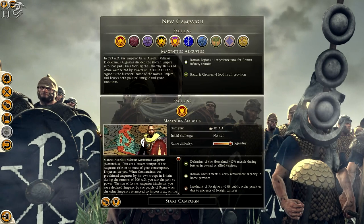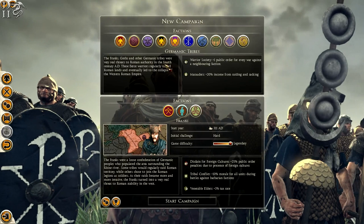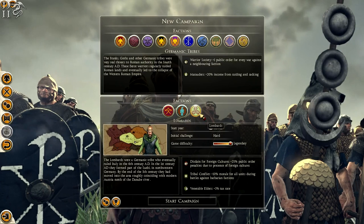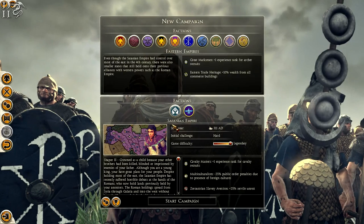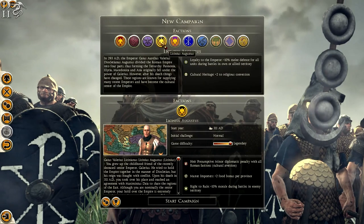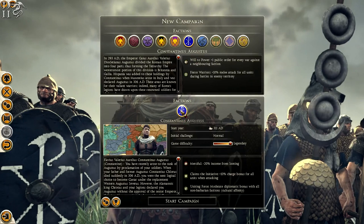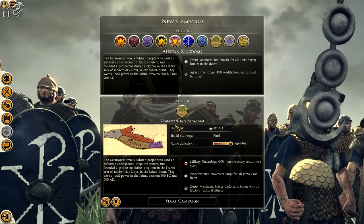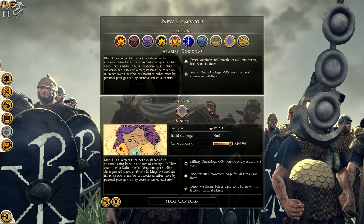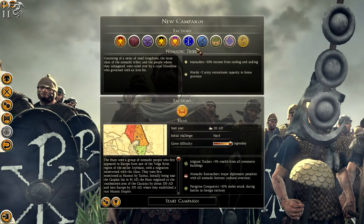This is the grand campaign so you don't need any DLCs for this. As you can see, all the factions have changed. We have Maxentius Augustus, some Germanic tribes — the Franks, the Goths, and the Lombards — the East Empires, Armenia, and the Sassanian Empire, Licinius Augustus, Maximinus Daia Augustus, Constantine himself, the Picts of Britannia, the African kingdom of Garamantia, an Arabian tribe of Kinder, and a nomadic tribe of the Huns. Quite varied with lots of different playable factions, which I like.